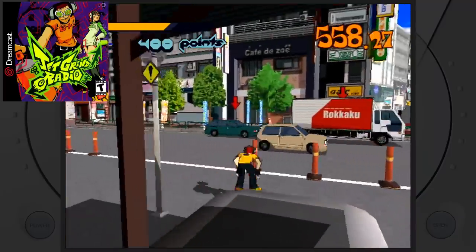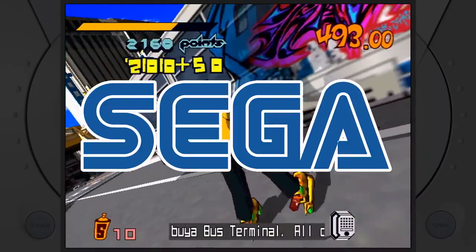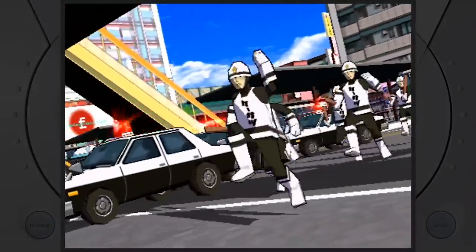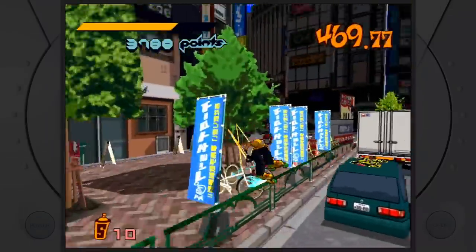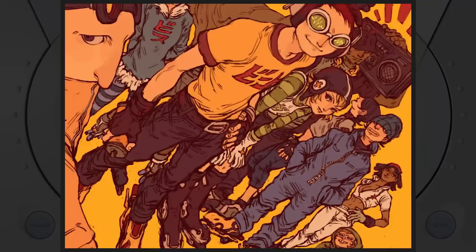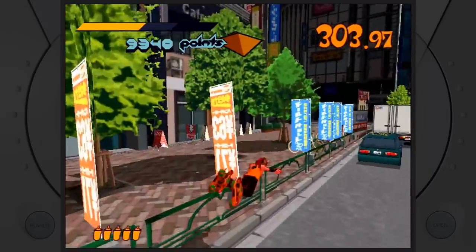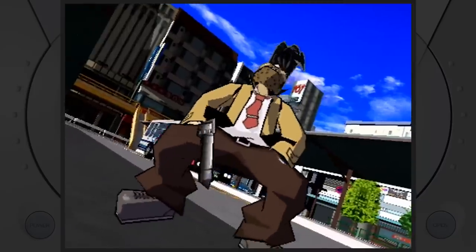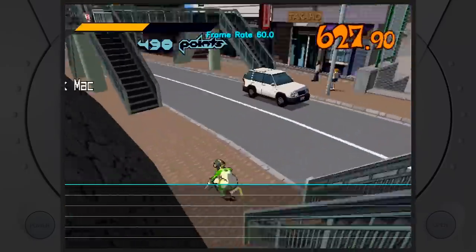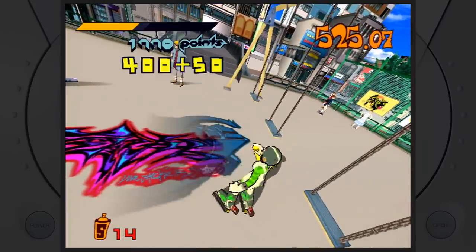Jet Grind Radio, known outside the US as Jet Set Radio, was released in 2000. Developed by Smilebit and published by Sega to near-perfect reviews, Jet Grind was one of the first games to feature cel-shaded graphics. You play as a newcomer blader who joins a graffiti tagging crew. You blade and grind while tagging cars, trucks, and walls, all while trying to avoid getting caught by the detective. The gameplay is very smooth and beautiful looking, with an excellent 60 frames per second and very little aliasing. Each new level offers a small open world you can explore and tag up. It's a pretty addicting game and I recommend it to anyone who loves skating games.